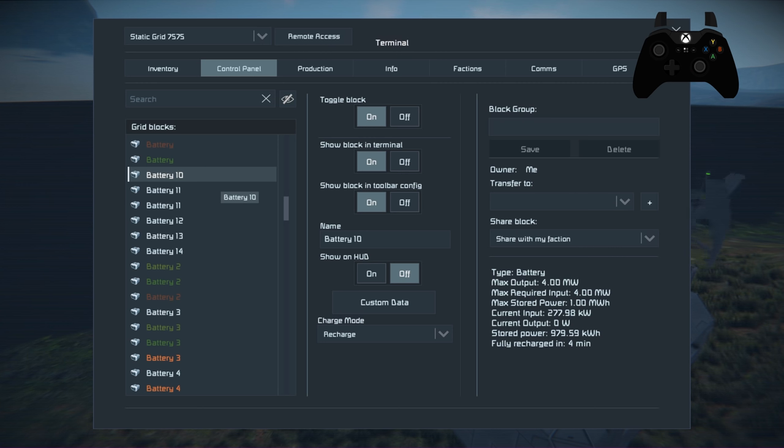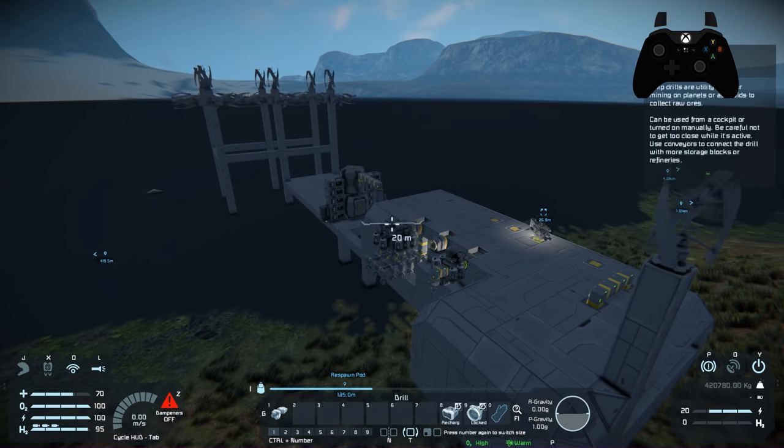Each one of our turbines only does 400 kilowatts, so we'd need 280 wind turbines to meet 112 megawatts, or 23 hydrogen engines at 5 megawatts apiece. That doesn't seem feasible, so what we're going to do is move into space and pick up some uranium to create a large nuclear reactor that can power up our batteries when needed. Otherwise, we'd spend a lot of time waiting on batteries to charge.